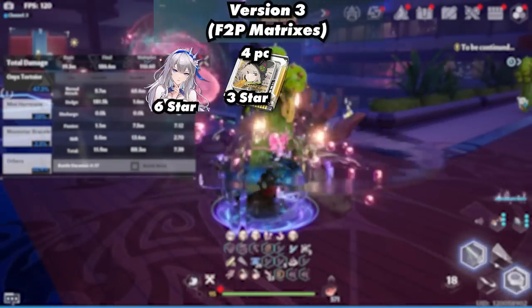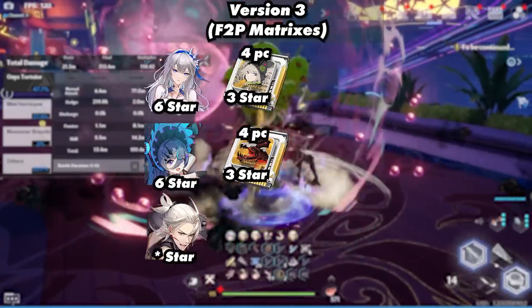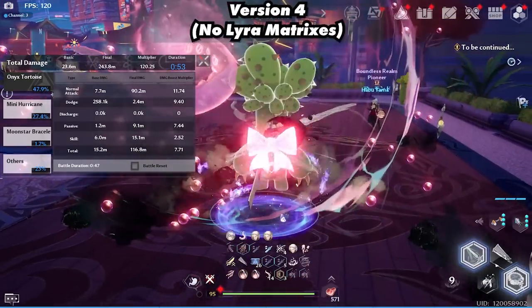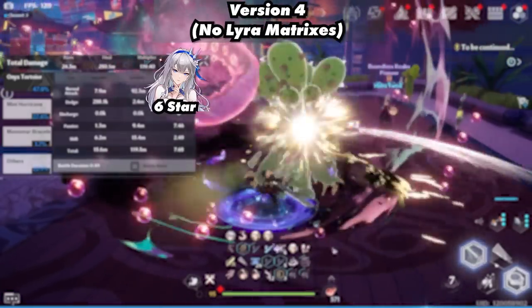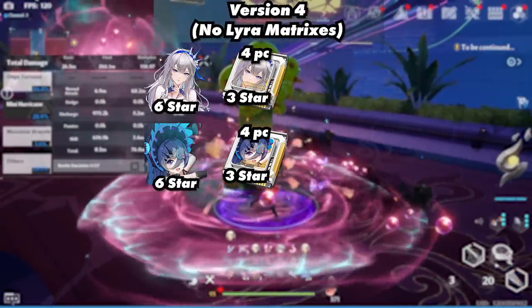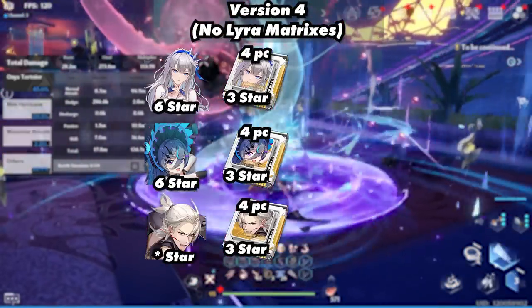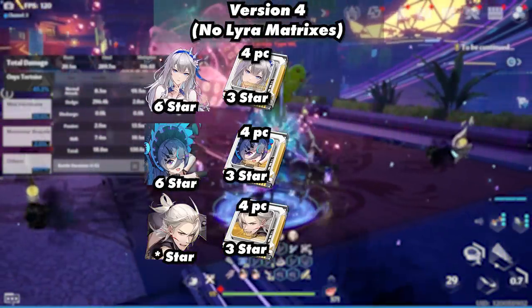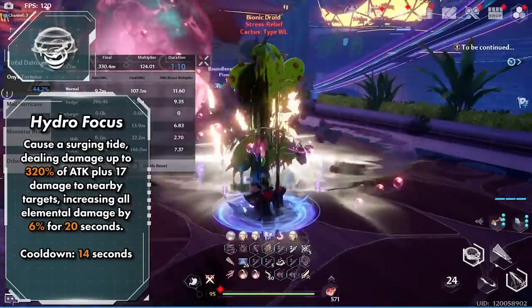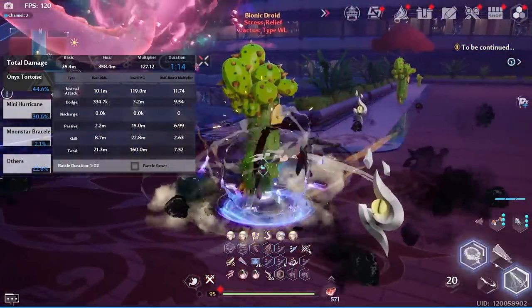Version 3 consisted of free-to-play matrices, with Fiona using a 3-star 4-piece Shiro, Ginono using a 3-star 4-piece Habuela, and Zeke using a 3-star 2-piece Shiro and 3-star 2-piece Samir. Version 4 had no Lyra matrices, with Fiona using a 3-star 4-piece Fiona, Ginono using a 3-star 4-piece Ginono, and Zeke using a 3-star 4-piece Zeke, which was only tested at the 6-star live stat value. This team used the Zeke trait. For scatter techniques, the primary scale uses Hydro Focus and the secondary scale uses Maelstrom, but if you have over 1.6 million HP, you want to use Wellspring as the primary scale.